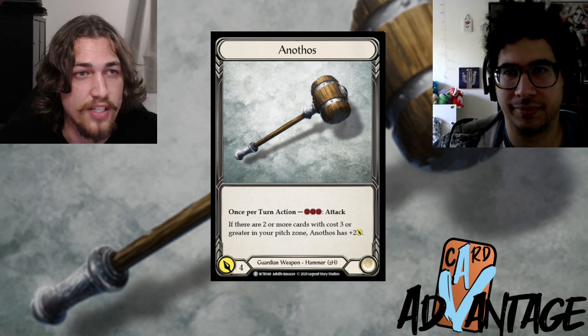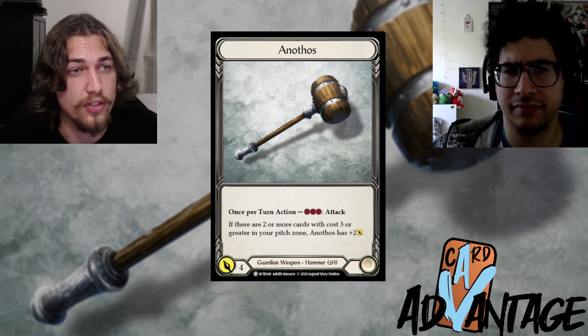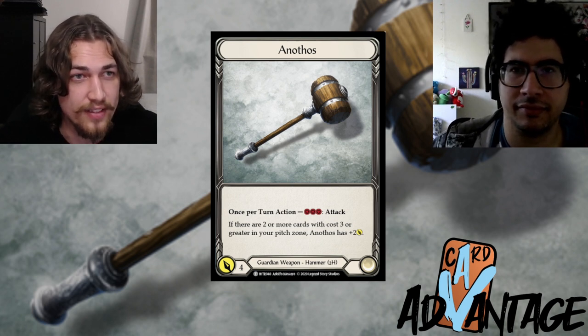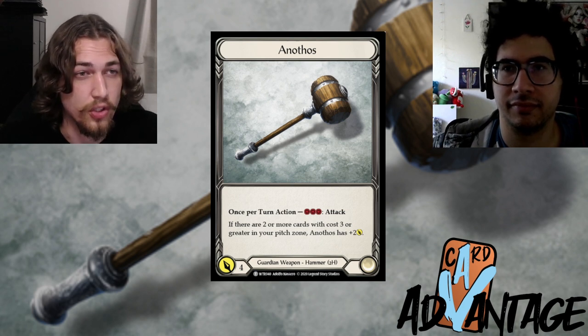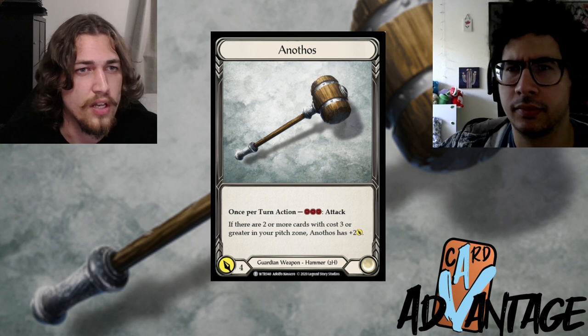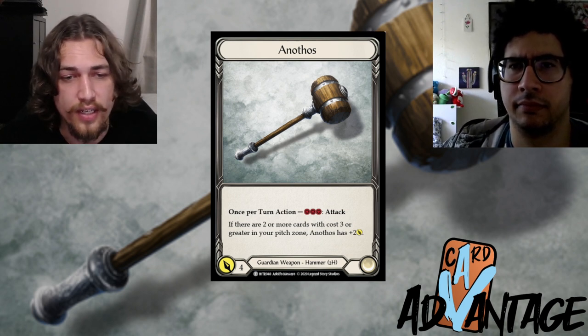But some decks — like Guardians, mainly Oldhim and Bravo — a lot of times are going to look like they're losing turn to turn. Not so much Oldhim because he does a lot of disruption, but going back to Welcome to Rathe with Bravo: just like the turn cycle shown at the beginning, Bravo lost that cycle by three — took seven damage and only dealt four.